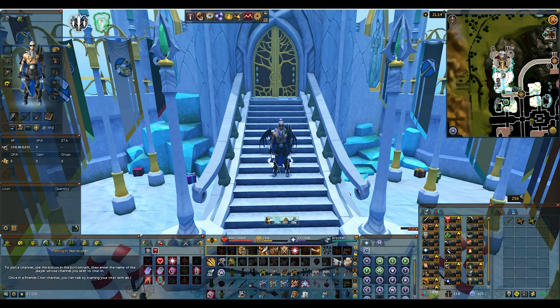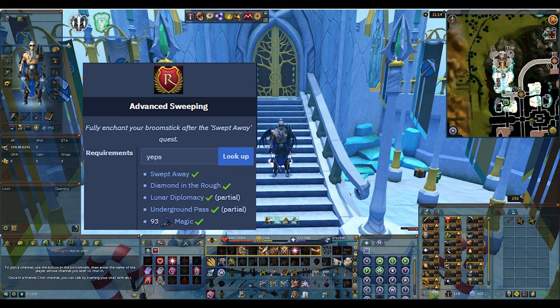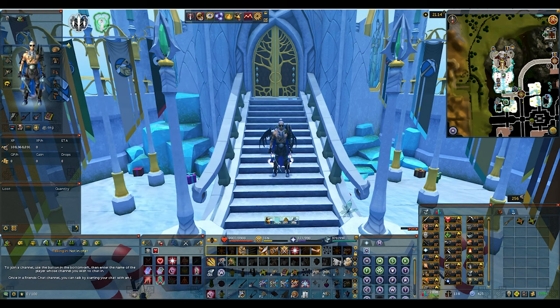Hey guys, how's it going? My name is Yepz. Today we're going to be looking at the Advanced Sweeping Achievement. This is going to be one for the Comp T cape, and what we're going to have to do is take our broomstick to five different locations around the world and get it fully enchanted.